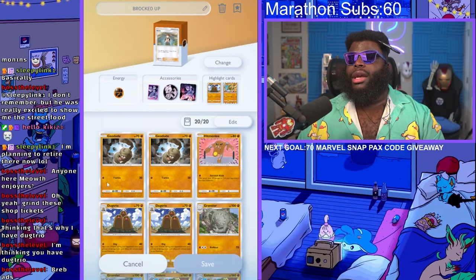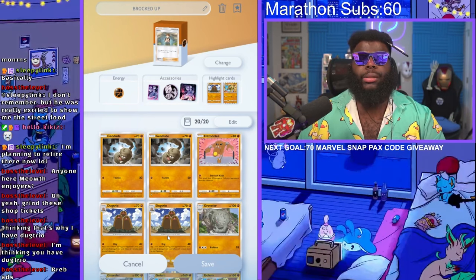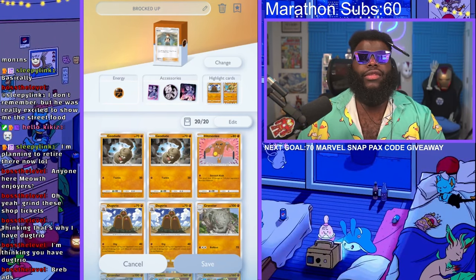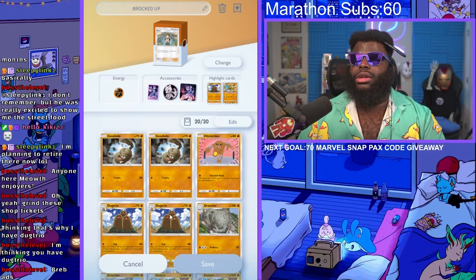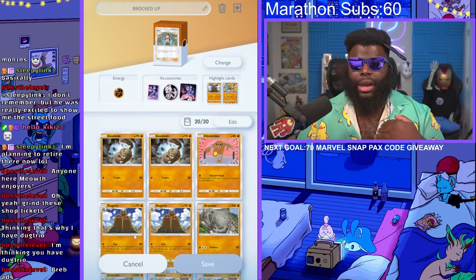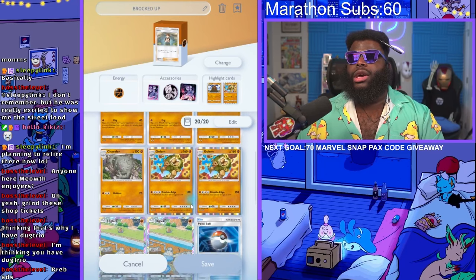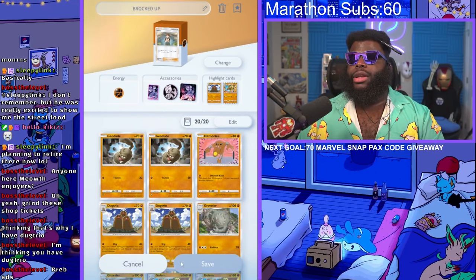Keep in mind you only have one Hitmonlee, so be careful. You don't want Geodude up front first - you typically want Diglett. You want to go first with this deck so you can evolve into Dugtrio the next turn and hit right off the bat. Beyond that, we're going to need some luck because the deck we're going against is still pretty strong. Let's go ahead and head out.